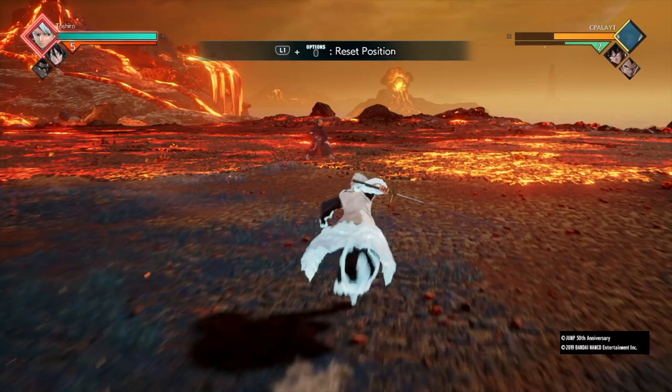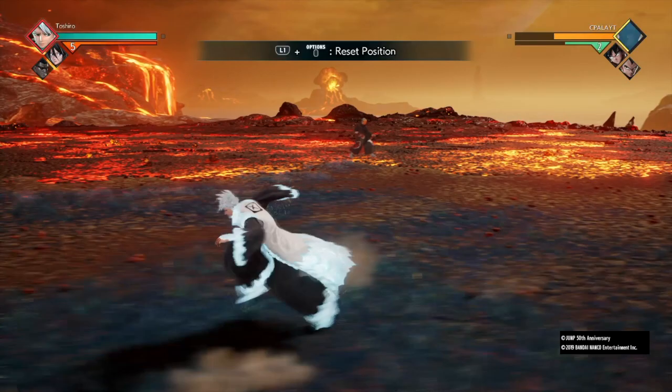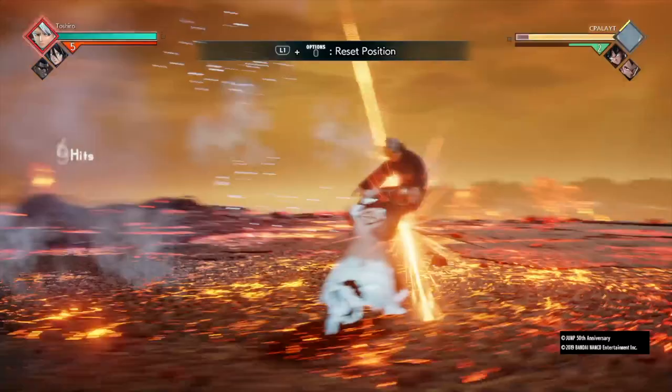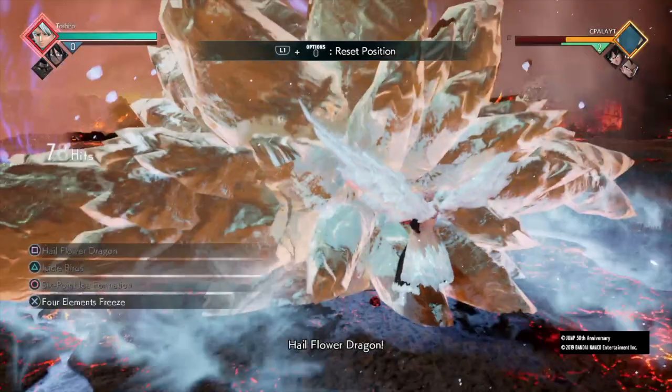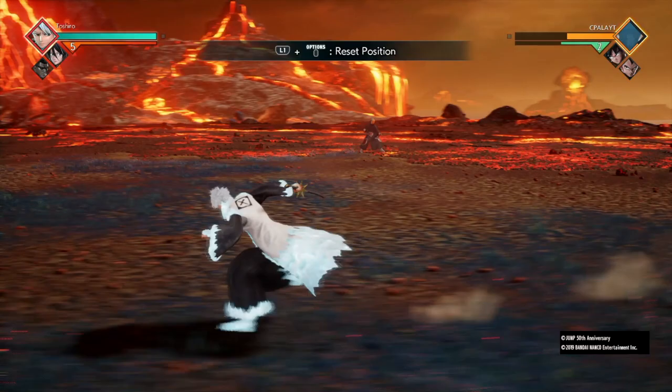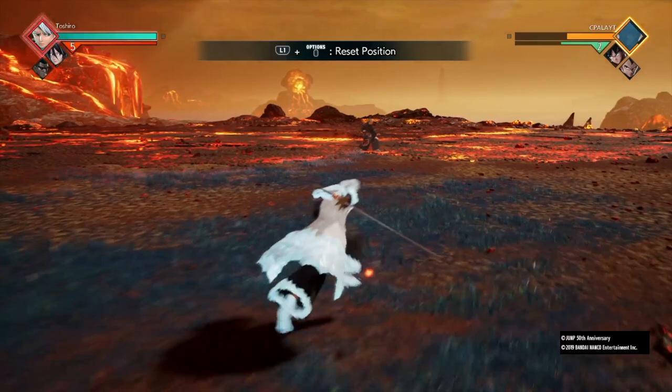The sixth combo does around 30 percent like the first one, but it takes way more meter — it looks fancy but is kind of useless for the meter cost. The seventh combo is five lights, three heavies, Six Point Formation, call Rukia as they fall, do Six Point Formation again, then Hail Flower Dragon. That does around 40 to 45 percent.